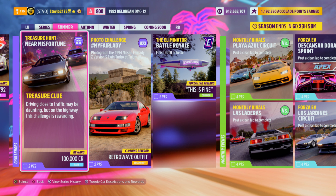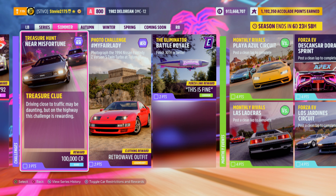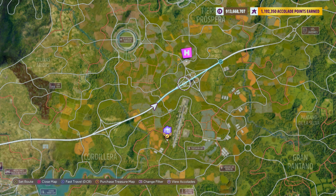Very boring clue this week, but the car in the photo — you might think you have to use the DeLorean DMC-12, but that is not the case. You can use any car for this. I, of course, had to go with the DeLorean. The objective is to get a Near Miss skill, and I'm pretty sure you have to do so on the highway, which makes perfect sense because we have the Neon Highway, which just looks absolutely stunning.